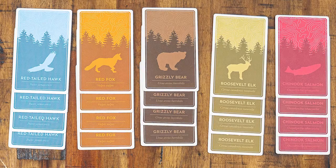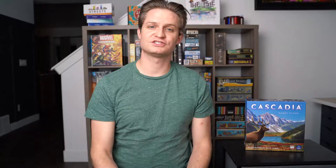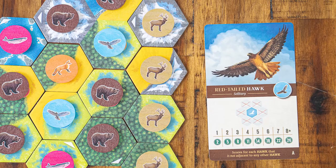Each of the animals has four different cards, so there are 20 different ways these animals could score. For bears, you score points for bears being in groups of two with no other adjacent bears — three sets of this would score 19 points. For the elk card, you want elk in a straight line and score an increasing number of points for more elk in a line. Hawks want to be isolated — score points for each hawk with no adjacent hawk. The cards detail the specific scoring method for each animal, and it's also outlined in the rulebook with further clarifications.